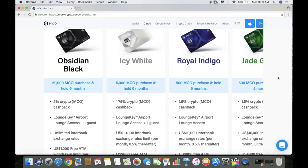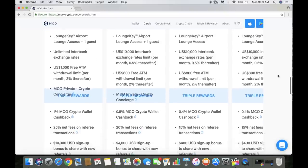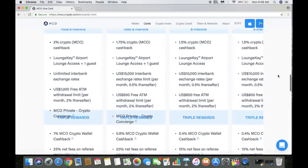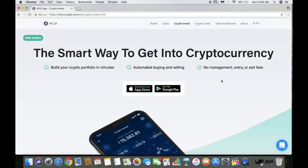The biggest tier is obsidian black — not gonna lie, it'd be great to have. You get 2% cash back, airport lounge access plus guests, a $1,000 withdrawal limit, 1% cash back on the crypto wallet, 0.5% on referral transactions, and $10,000 sign-up bonus per referral. But to get it you're holding 50,000 MCO, which is about six figures.